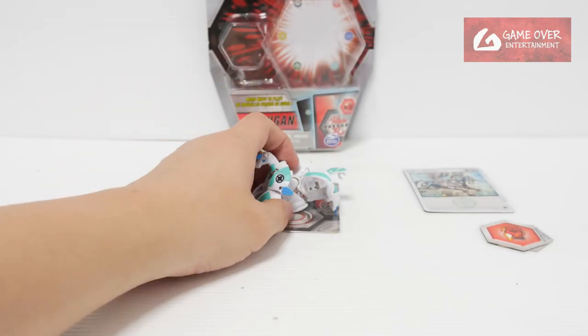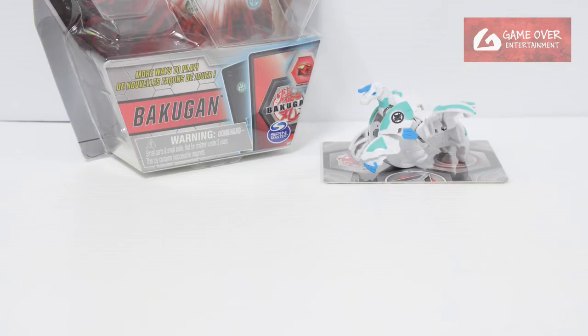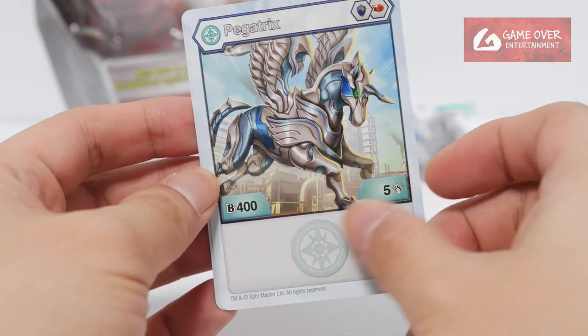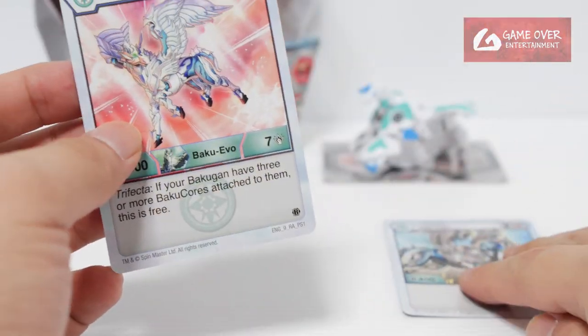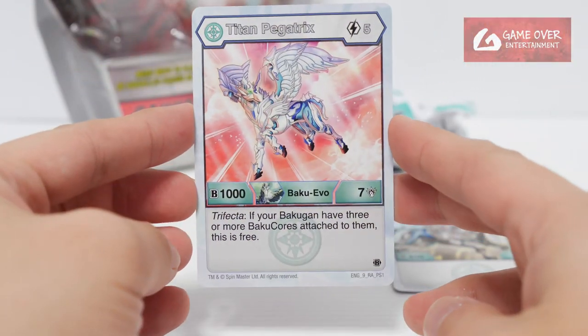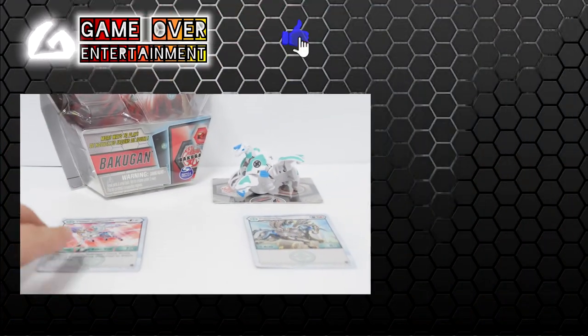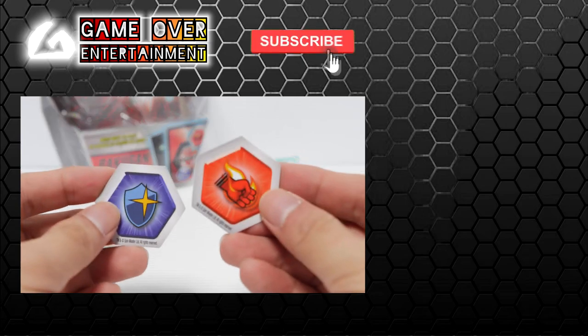So this is Chaos Pegatrix. This has been the unboxing of Chaos Pegatrix. What did we get with this set? We have the character card — 405. And we have the Baku Evolution Card, together with the Baku Cross.